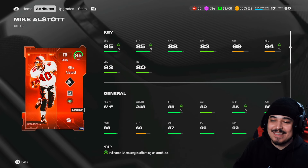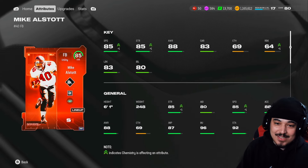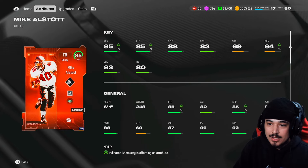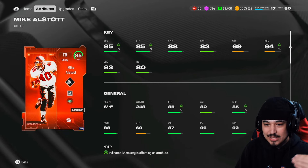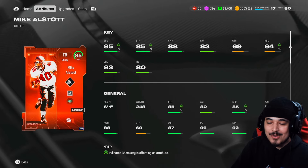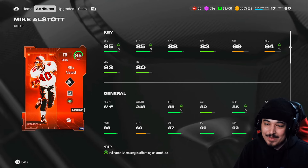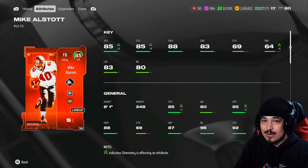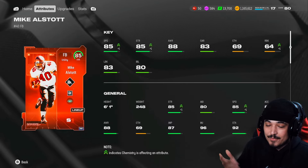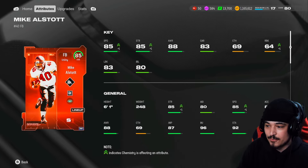The card we're looking at today is the free field pass Mike Alstott. The reason I even tried this card out was because I was in practice mode using the 80 overall Alstott and he was moving like he shouldn't — really changing direction well, really fast. So I thought I'd fully upgrade this card to an 85 and see what he could do. I did that, and it didn't disappoint. The best thing about this card is that he's free — Derrick Henry is not free.